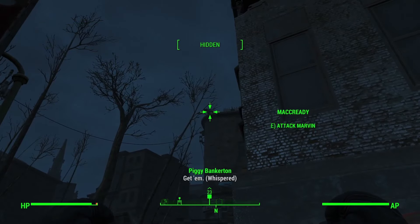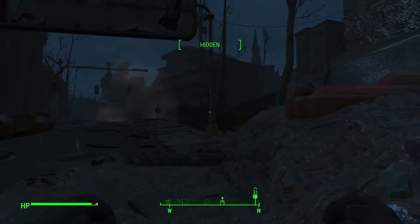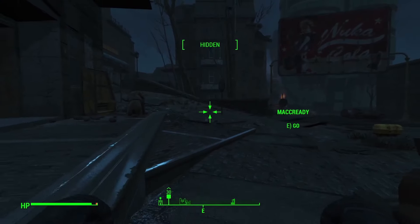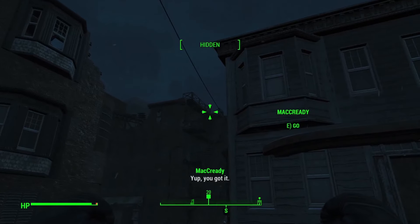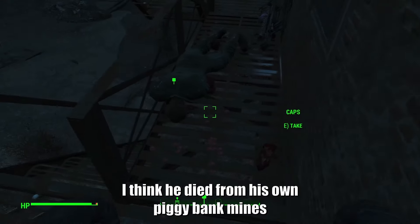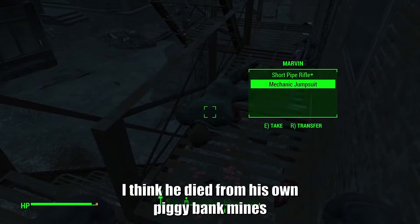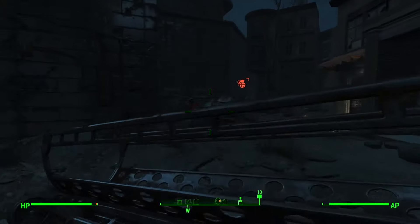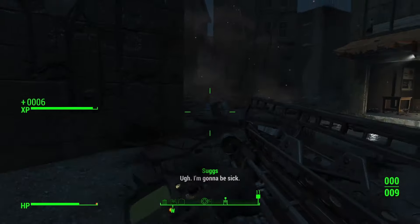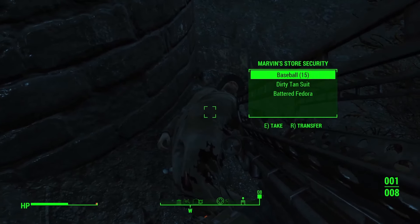I had MacCready take potshots at Marvin, and the fat man makes a satisfying squealing sound. After picking it up, MacCready took more shots at Marvin and a raider as well, and I snuck around toward the building while MacCready sneaked to the very top to kill Marvin. Turns out somebody got a lucky shot and Marvin was already dead, so I just took the Fat Man for myself. With my weapon in hand, I launched a pig very carefully at the security — one had a baseball launcher, which is another potential challenge run.